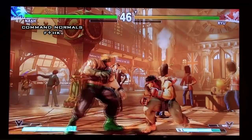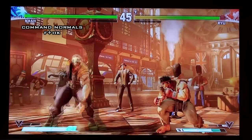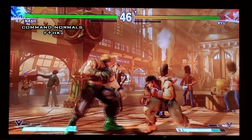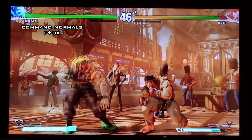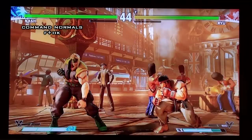His last command normal is forward heavy kick — again moves him forward. It's really good in the footsie game, just a great poke. Because of the way it looks, you can use it at farther ranges and beat characters' low pokes like Ryu's low forward. It's one of his go-to command normals for sure, though it's slow on startup so you have to be careful. Generally in the footsie game you want to use this normal.